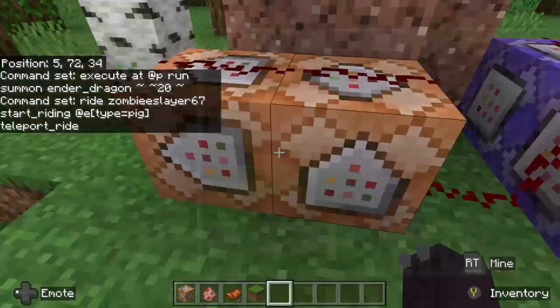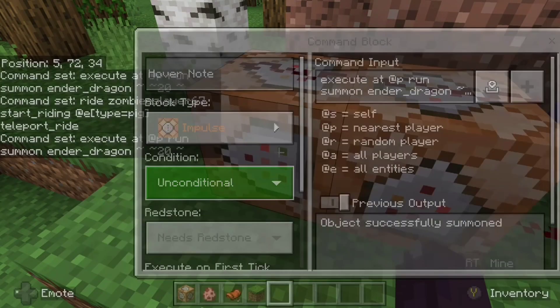Then this second command block — and by the way, these are both impulse, needs redstone, unconditional.